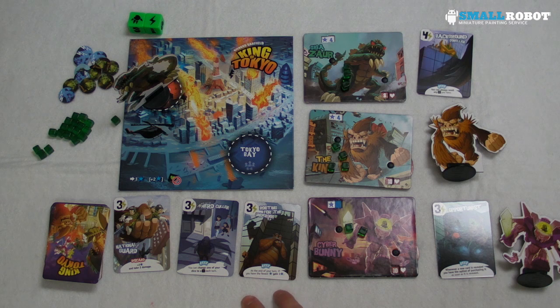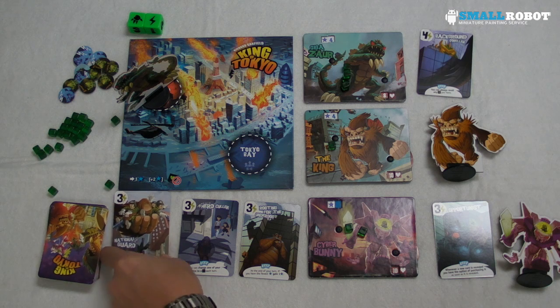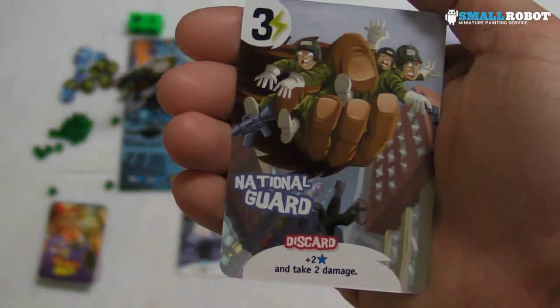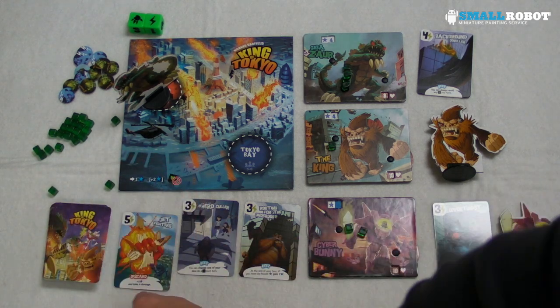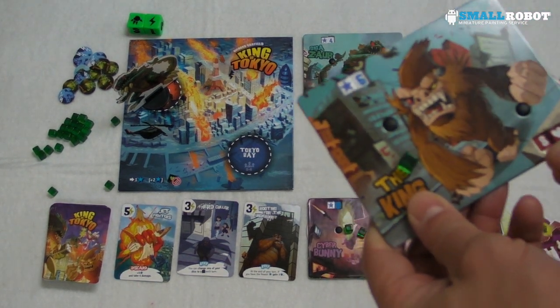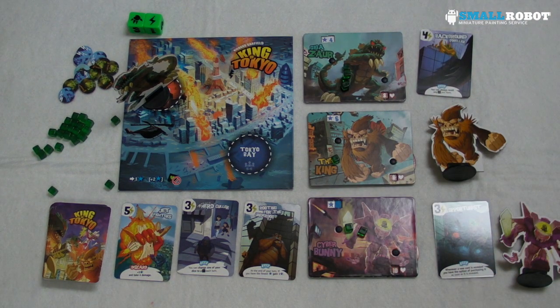We don't want the card that gives one plus two victory points for taking two damage. Gigazor is going to stay in — he's being aggressive, not leaving Tokyo. The King buys a card costing three: it's plus two victory points for a trade-off of two damage. It's a discard card, so it gets discarded straight away and a new card pops out. That puts the King on six victory points. The first to twenty victory points wins the game.